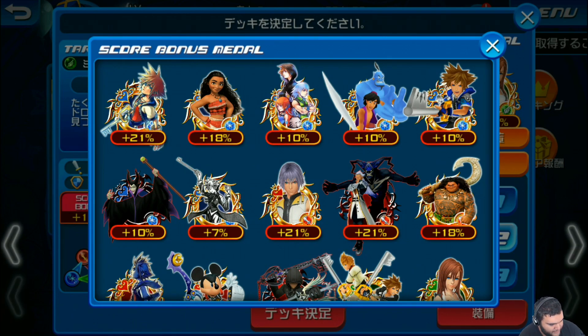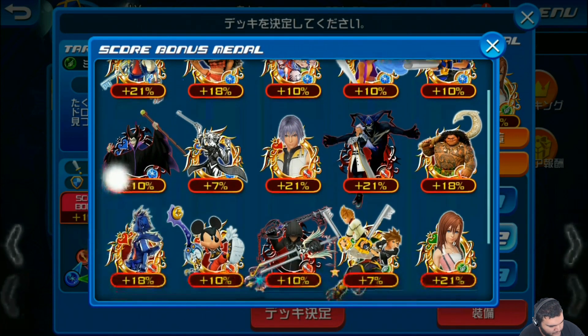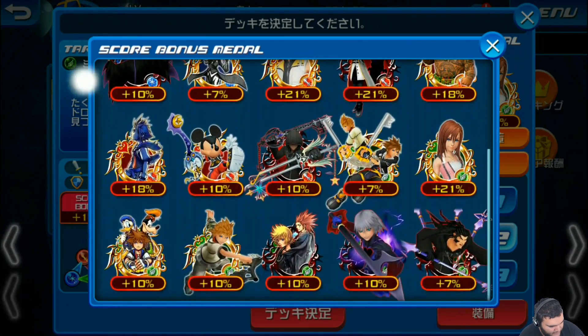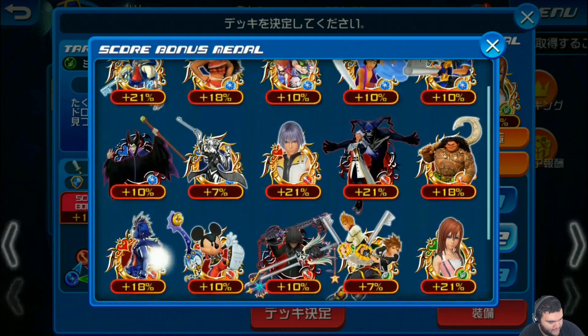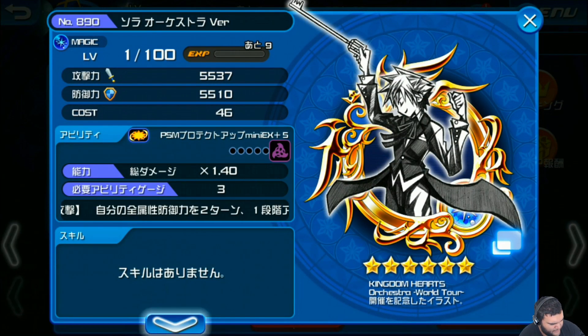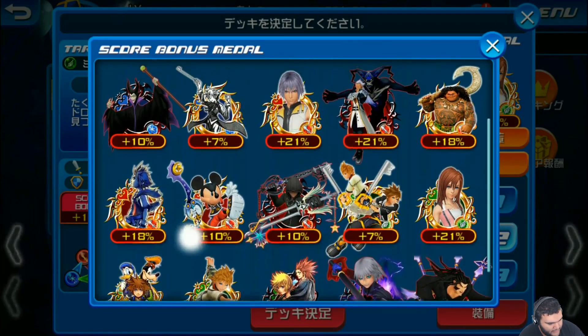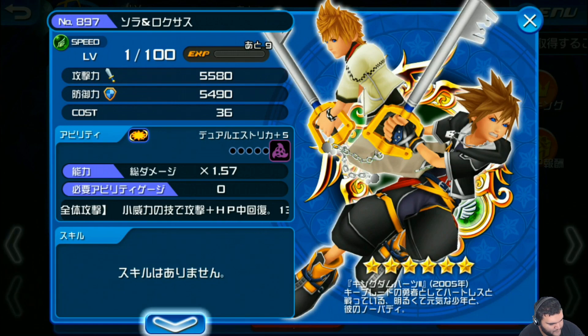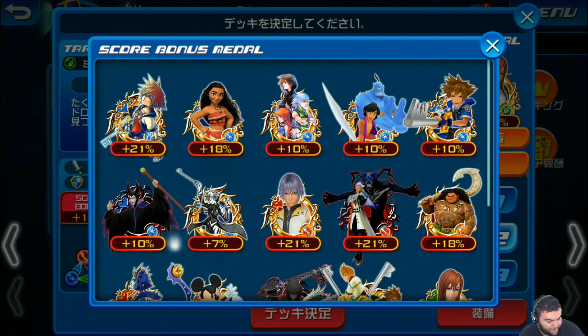Also, another plus 21 is Anthem SP version. The plus 10s are Key Art 1, Atlantica Genie, Wisdom Form Sora, Maleficent Version A, 0.2 King Mickey HD, Roxas, Sora Darn Version B, Ventus HD, Key Art 3, and Dark Riku. Your plus 7s are going to be Sora Orchestrated version — the one they gave out for free — and Zaldin B, plus Sora and Roxas.